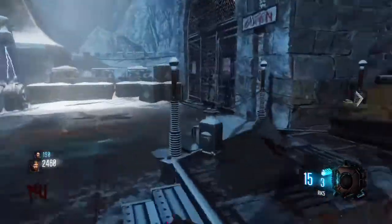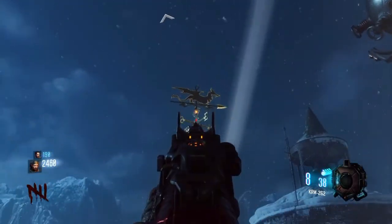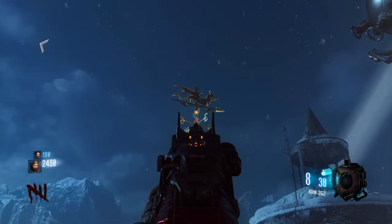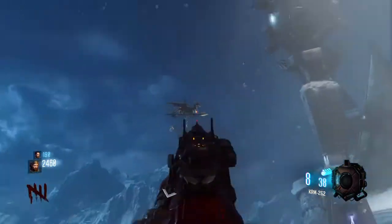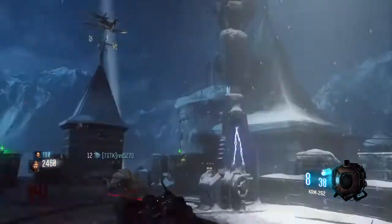First you have to turn on the power. And then, when you get the bow, you have to shoot that north, east, west, and south sign, and make that line on top go crazy, and then a broken arrow will come out of the bricks.